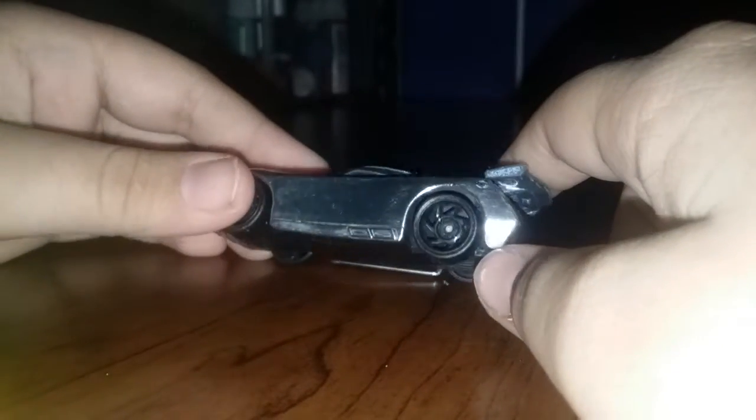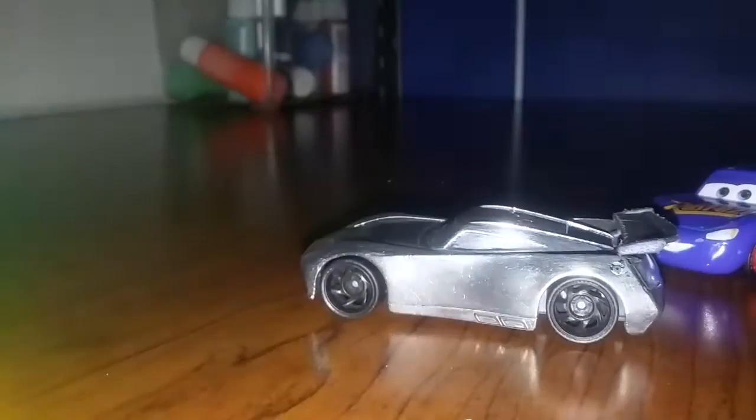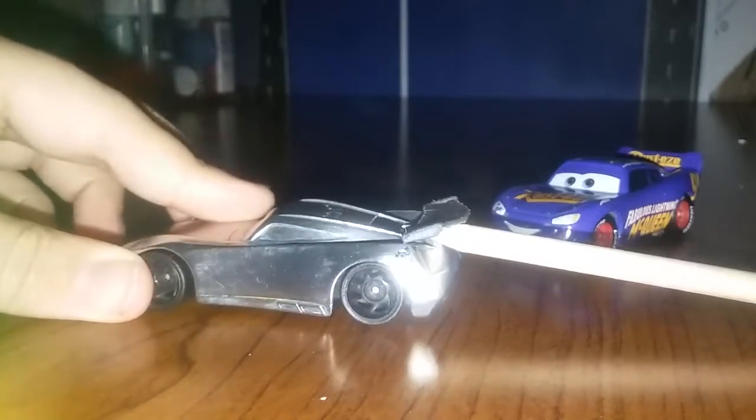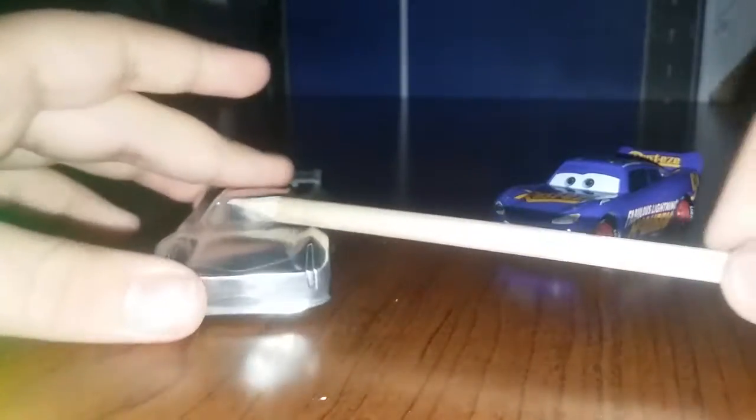Guess who this car is — actually, don't guess. This was basically a Jackson Storm that my dad was trying to make a custom of, but it didn't really work out. Those are all my paints over there, and there's my custom McLean up there that I made. This guy hopefully should be seen soon — we're just going to leave him bare metal, and we might put some decals on there and of course we have to do the eyes.